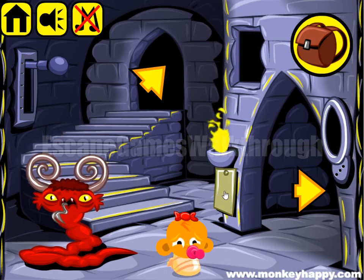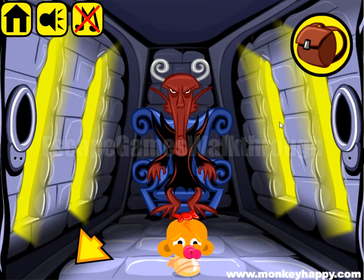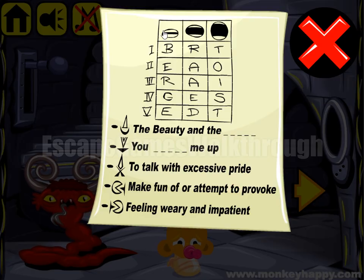Now we need to solve some puzzles and the hint is here. The first hint is this sign — Beauty and the Beast. So the missing word is BEAST. We need to move through this letter. So we have B, E, A, S, T. And these are the images of the mouth of the fishes. So this one is first, two also first — so it's B, E.